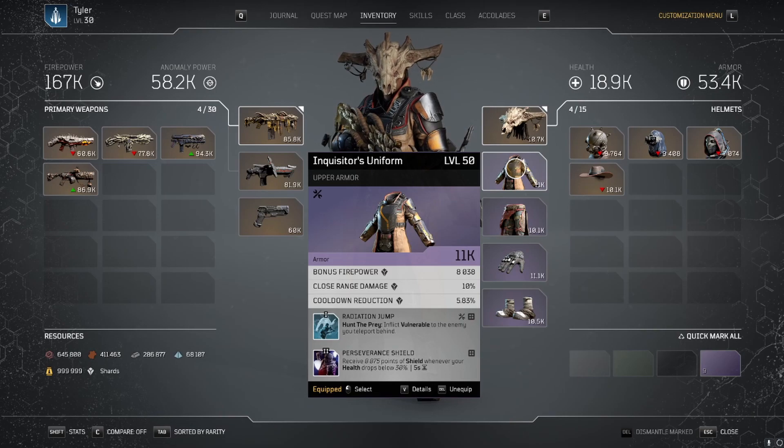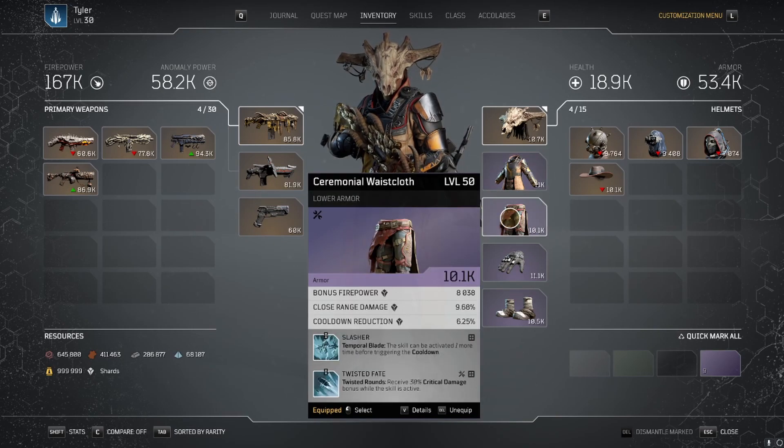The chest piece has Radiation Jump — using Hunt the Prey inflicts Vulnerable on the enemy you teleport behind, increasing DPS even further. Perseverance Shield offers 8,875 points of shield whenever your health drops below 30%, helping you stay alive long enough to get a kill to regen your health.